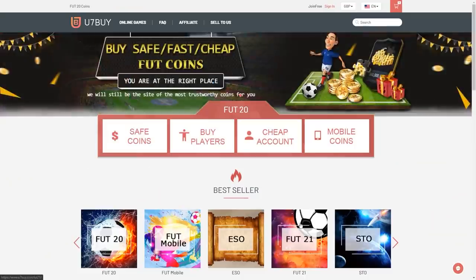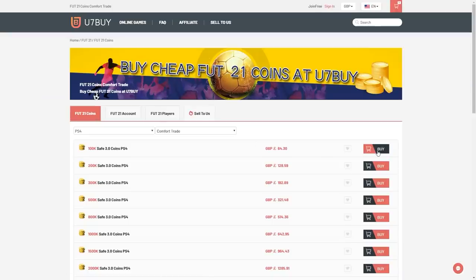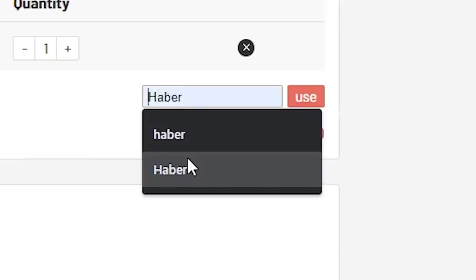For cheap, fast and reliable foot coins, check out u7buy.com. There is a link in the description, and use the code HABER to get yourself a discount on all of your orders.